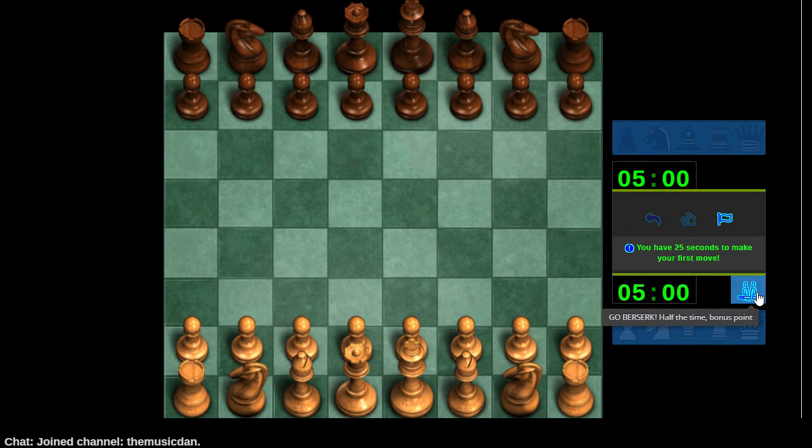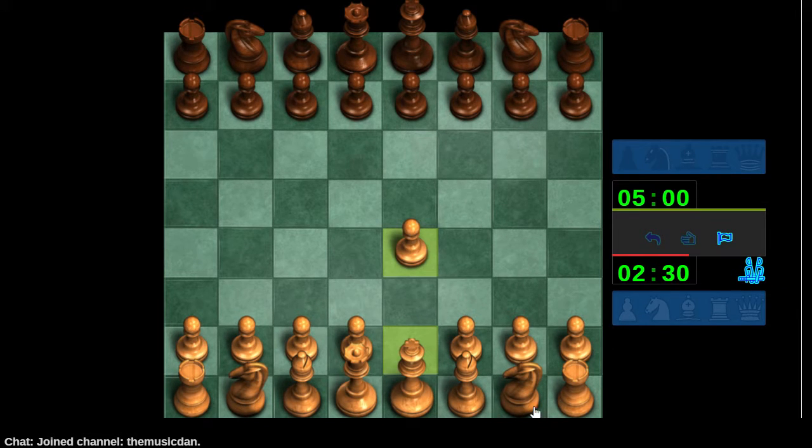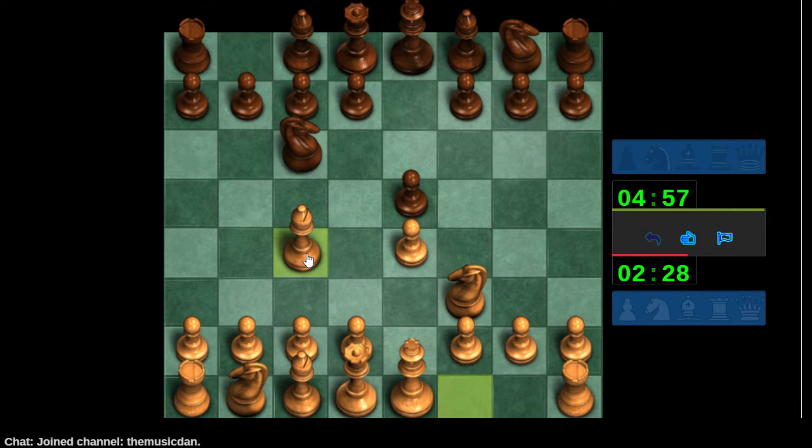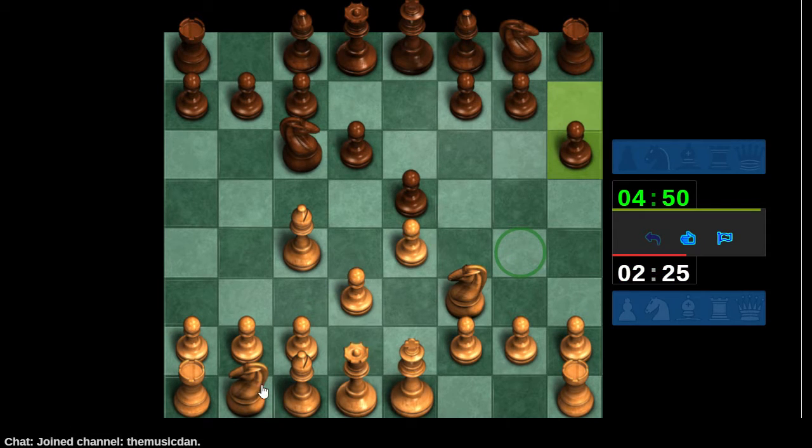The game just started — no idea who I'm playing against, but we're late joining a tournament and having some fun with it. E5 — we want excitement for sure. Knight f3. The move the engine gives here is knight to c6. I'm expecting bishop g4.